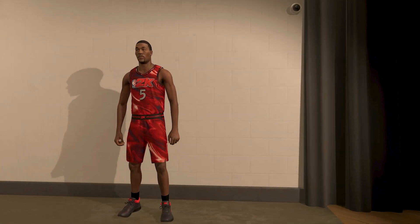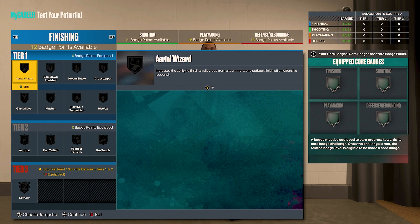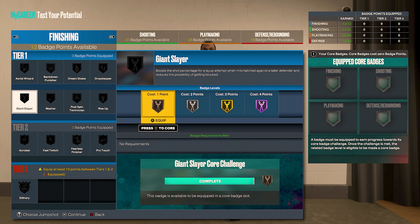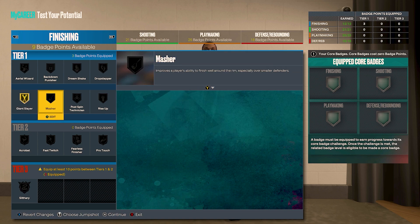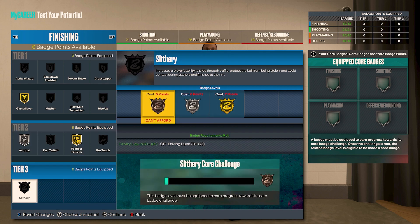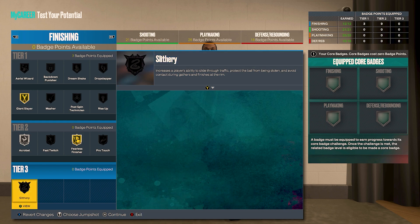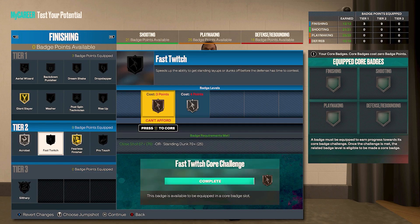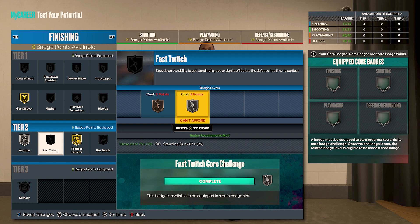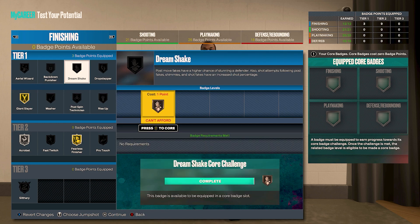For finishing, we got 12 badge points. Tier one: gold giant slayer. Tier two: silver acrobat and gold fearless finisher. To get slithery finisher I'd take whatever badges you have from rebirth and previous seasons and dump them into finishing to unlock slithery, then get those badge points back. With the remaining points I'd put four on silver fast twitch, and the other three on post spin technician, back down punisher, and dream shake.